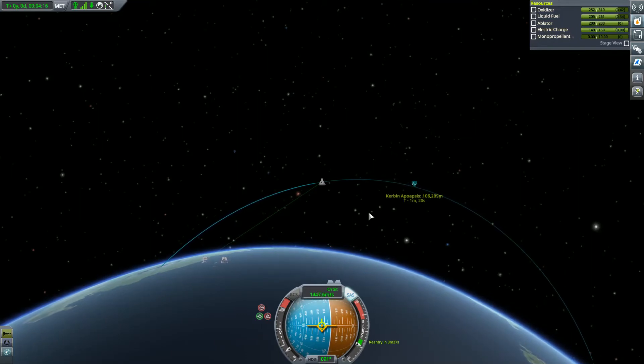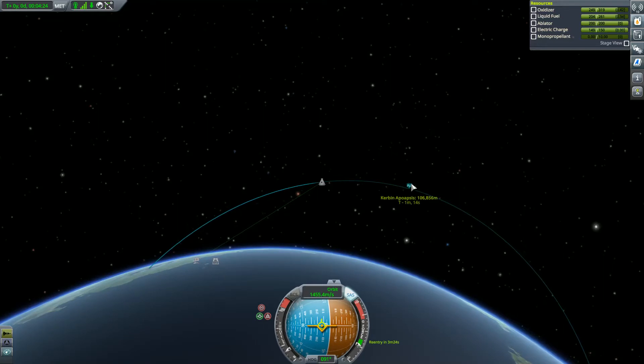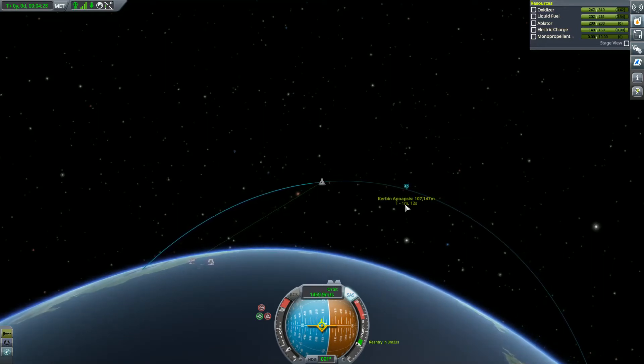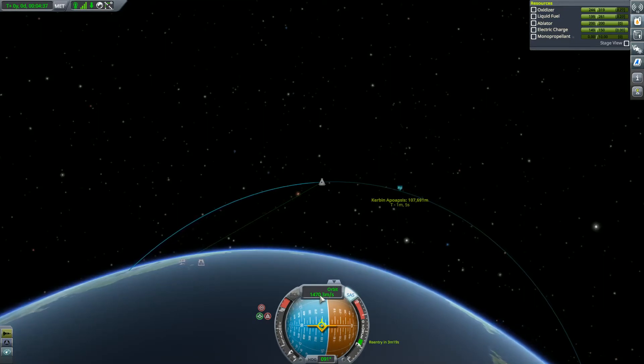Everything's moving in a positive direction — toward the highest point. As this timer marches backward — 1 minute 11, 1 minute 10, 1 minute 7 — are we still going up here? It looks like I need to make an adjustment again.